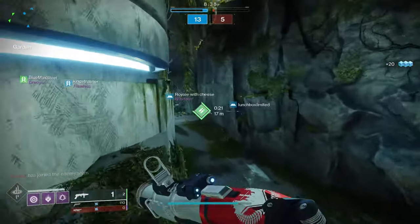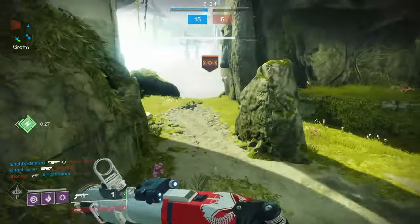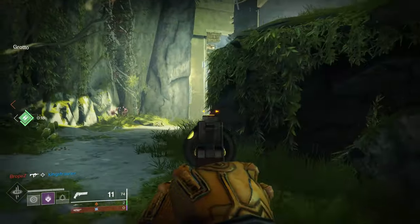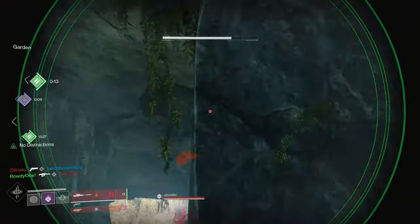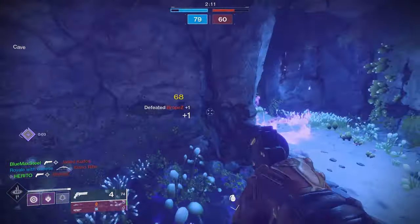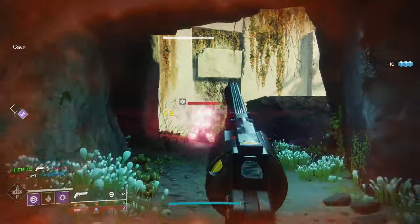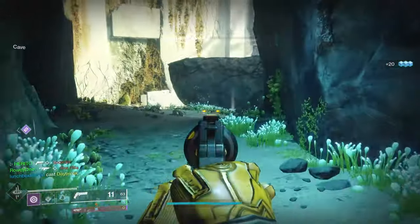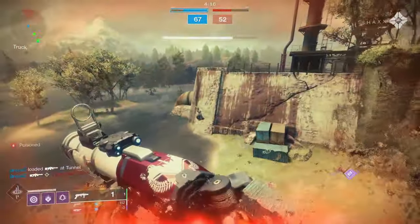A lot of players get frustrated with the mountaintop, but sometimes it's their teammates that's causing you to get tilted. Hyperfocusing on a mountaintop user will leave their teammates uncontested, allowing them the ability to challenge you while you're distracted. Players tend to forget about other players on the map. In game modes like Trials and Survival, remember there's more than just a mountaintop user on the enemy team — you don't want to hyperfocus and be easily cleaned up by a sniper in the back.